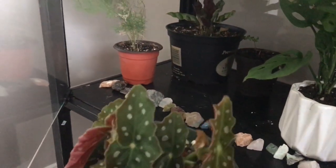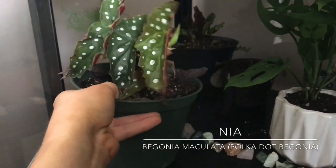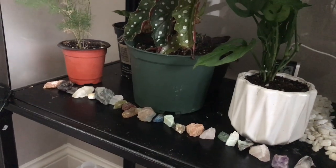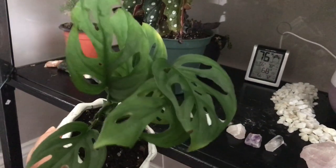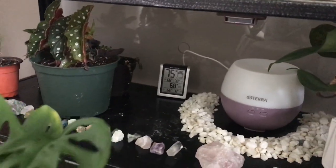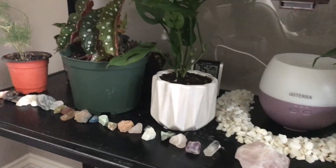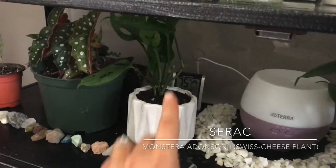And then here we have a begonia maculata — I also got that at the garden store as an annual plant. Her name is Nia. And then I have this cutie pie getting a little bit of yellowing on the leaves and I think that's because it stays pretty humid inside of this table. I also got this table off of Amazon, but it does make it more difficult to figure out the watering schedule for plants that you typically know the routine for. Anyway, this is Ciroc — if you watch Westworld you'll know who that is.